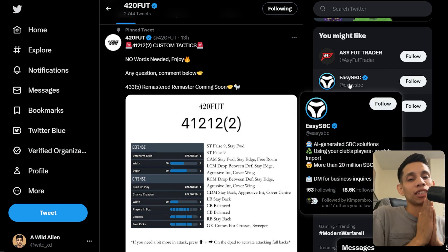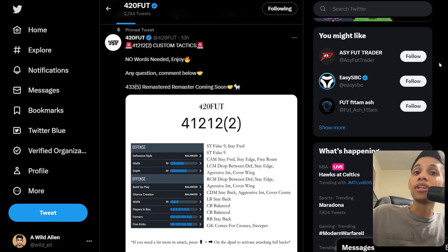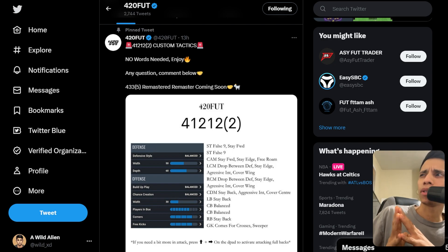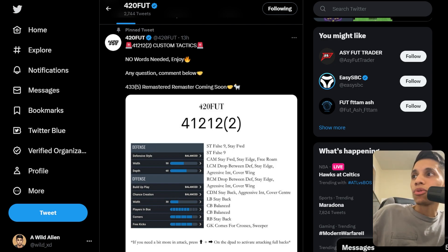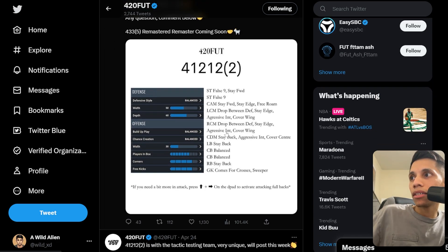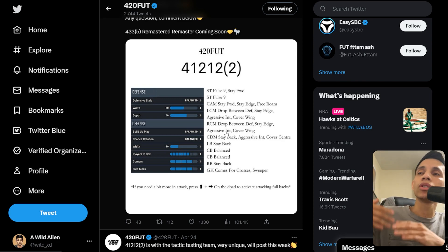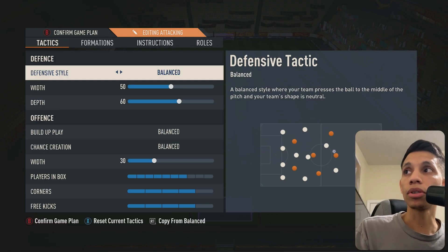Hey, welcome back to another video. We're back with some tactics - Twitter tactics. We got 420foot again, he released a 4-1-2-1-2 second variation. Give his guy a follow. I've already done maybe two videos of 420foot's false line which I loved, so we're back again with another one. I gave it a good run yesterday but not fully focused, so today I'm going to really play it to its potential.